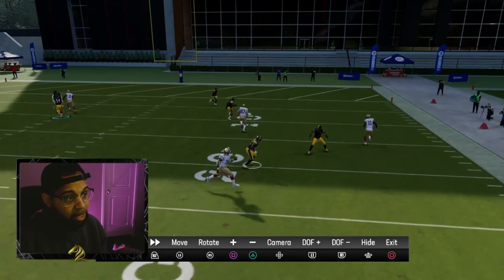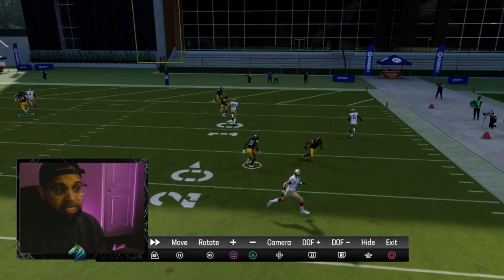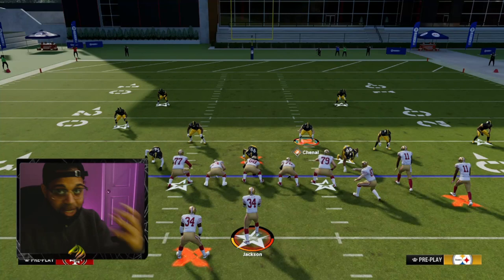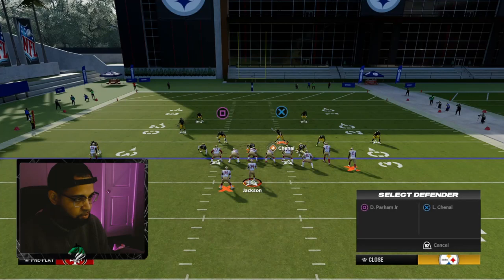With the running back coming to that side, our zone drops worked exactly how we wanted. The defender plays the middle short very quickly, and this guy backs up about 30 yards because that's where we have our zone drop set. This allows us to play a zone drop defense on one side of the field and a matching defense on the opposite side.